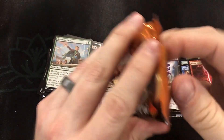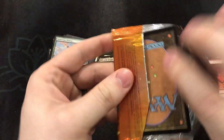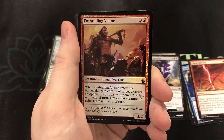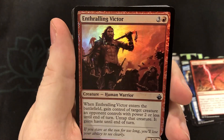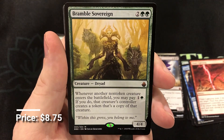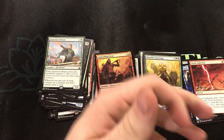Looks like we're on the last third of the box, getting down to it, seeking out that Doubling Season. Foil Enthralling Victor — that's some abs! And we got another mythic — the Bramble Sovereign. Probably the most fun mythic; it's always fun to make gigantic tokens everywhere. So that puts us at five mythics now.